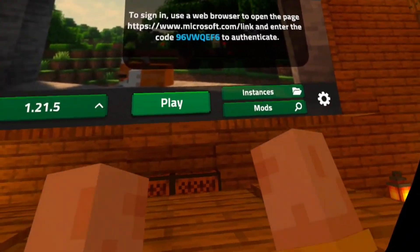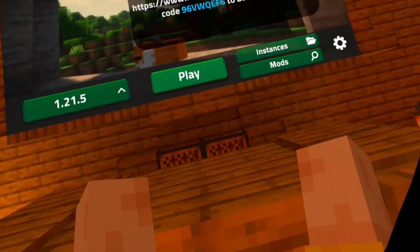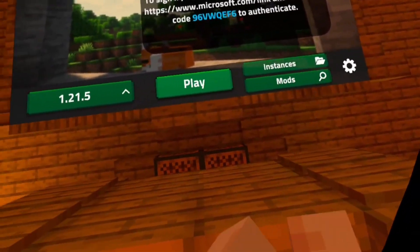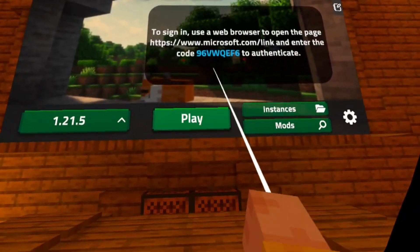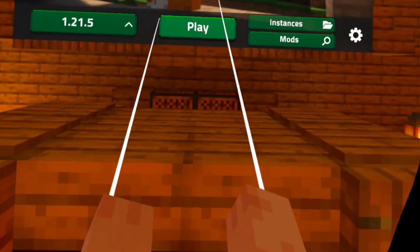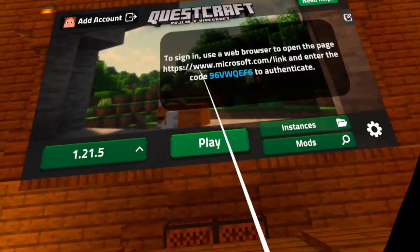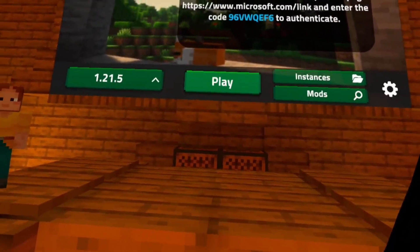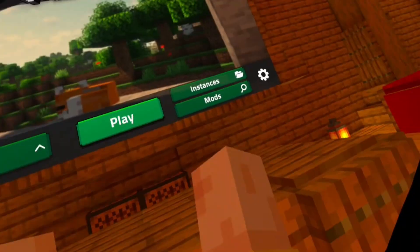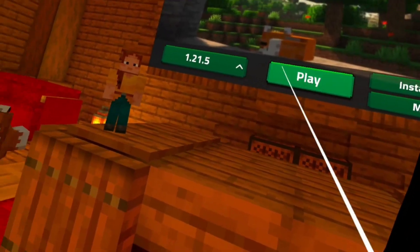You'll see a big screen in front of you that says use this website to log in or use this code to log in — that's essentially what you want to do. Head over to your browser on your phone or PC, search up that website, and log in with your Microsoft account that's linked to your Minecraft account. Once you've logged in and you're at the part where you have to enter the code, enter that code. I don't think it matters if you use all caps, but I did so I'd recommend it. Once you've logged in successfully, that code and website should be gone.